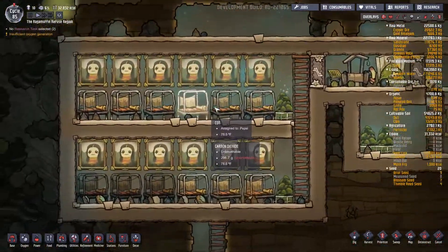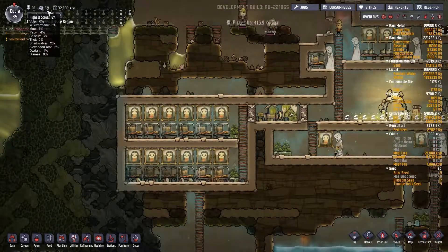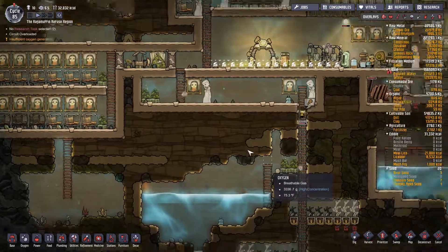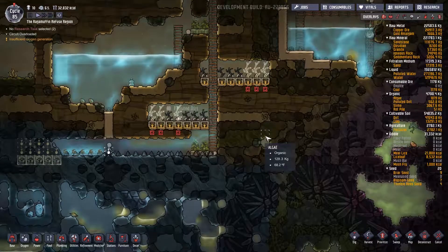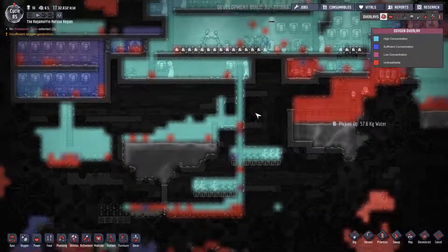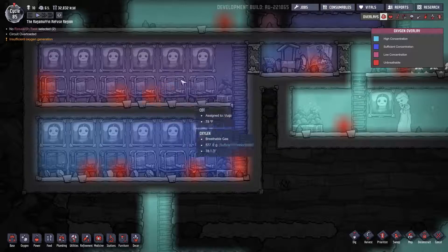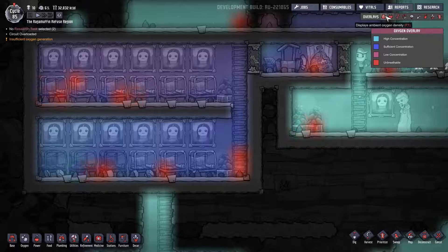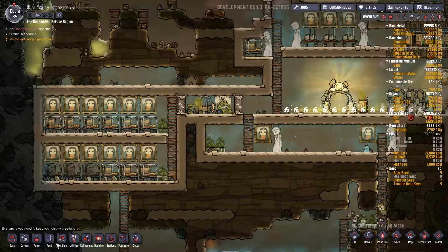We have an amazing little bedroom area now. We are down to 6% stress total, which is pretty darn good. Food situation is fine right now — not amazing, but fine, and we are growing more food. Oxygen situation seems to be plentiful for the most part. We could use more oxygen generation in here, but we have enough to breathe and live. I think we're going to be okay.